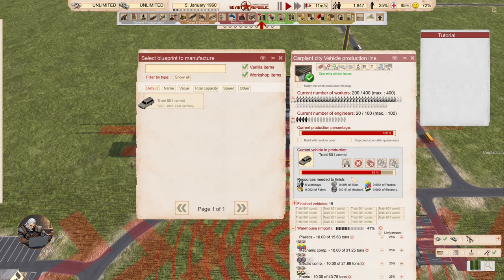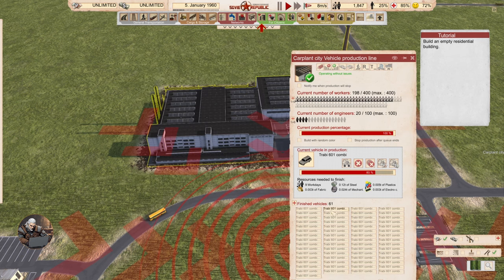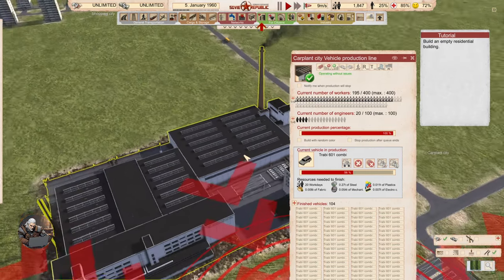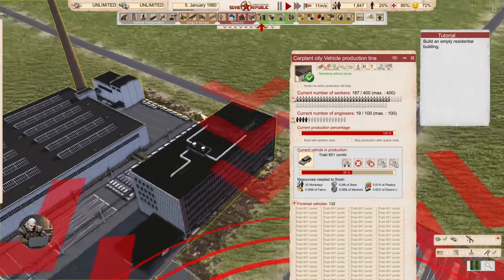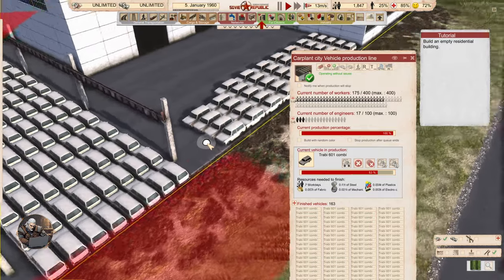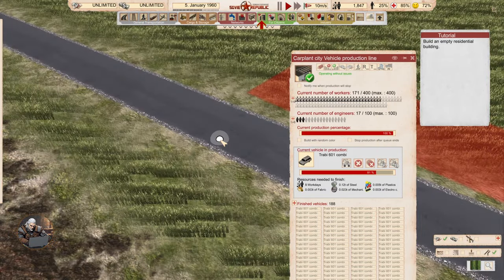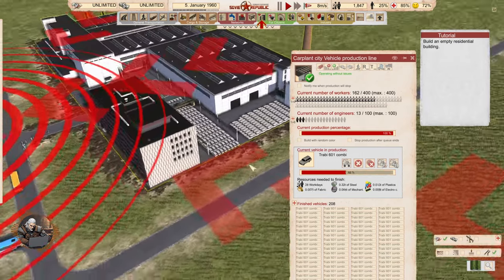Resources — oh my god, we were producing like crazy! What the hell? Guys, stop. Whoa, where are all these cars? I don't see them. Finished vehicles — oh my god, these guys are producing like crazy. I did not expect this, to be honest.